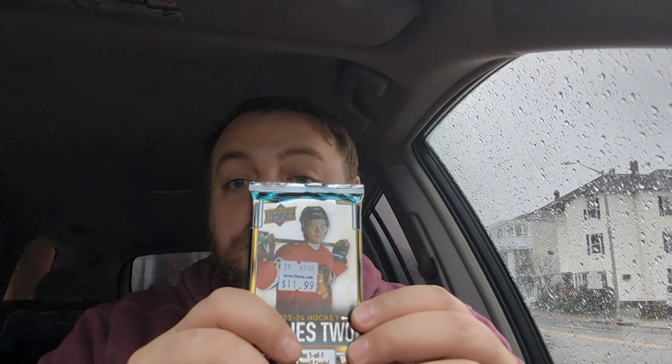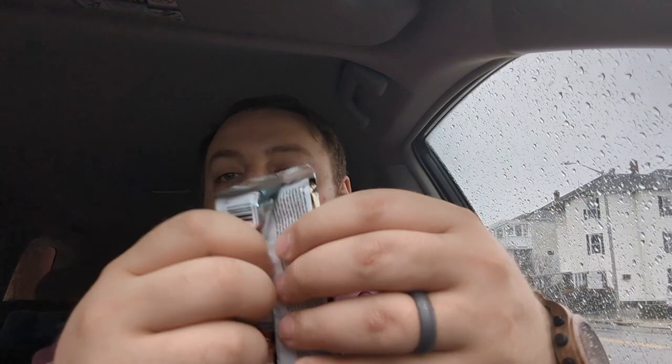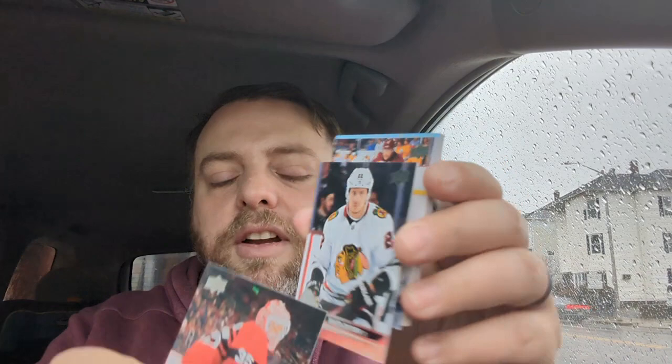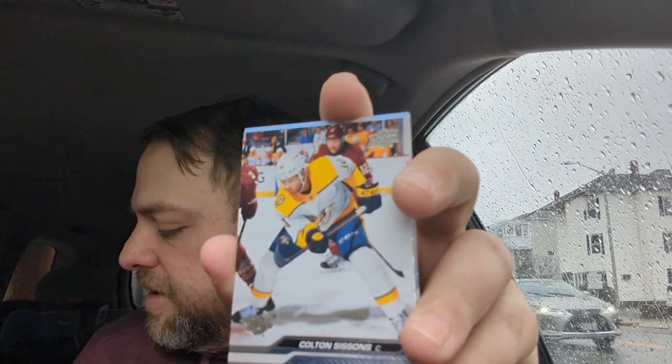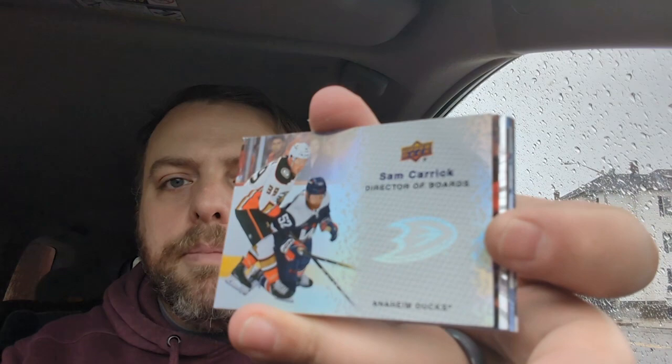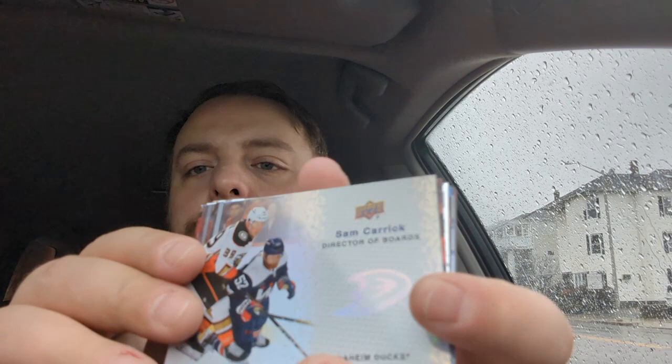Now we got the last one — 12 bucks, hopefully we've got one more Young Gun in here. Coming in blurry. Blackhawks card — Nikita Zaitsev. We got another Chairman of the Board — or a Member of the Board — it is Director of Boards! That's the insert. Okay, so we got that, that's pretty neat. Another Young Gun — Hugh McGing! And we got something shiny behind it too. Three packs, two Young Guns — luck's been pretty good, just not good enough.